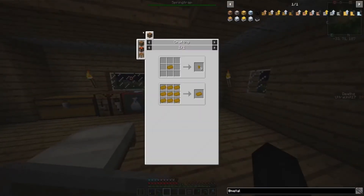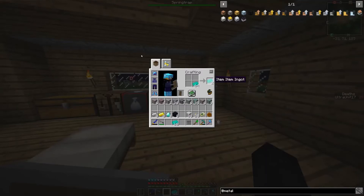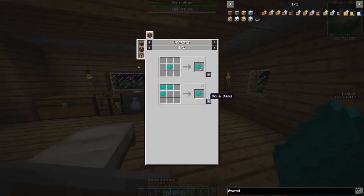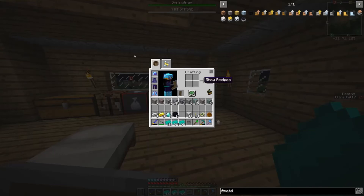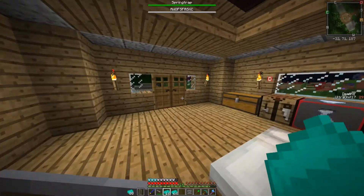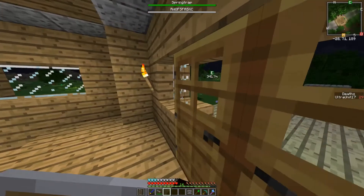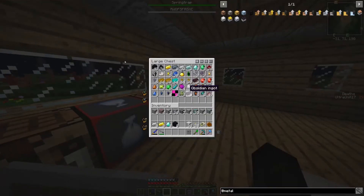Can these be made into blocks? Probably not. Wait, what? Okay, this can be multiplied — what can I use it for other than that? So wait, you can just multiply, but other than that you can't actually use it for anything. Alright, so I'm just going to put a stack in here and throw the other half out the window — more like on the ground. That's a waste of storage.